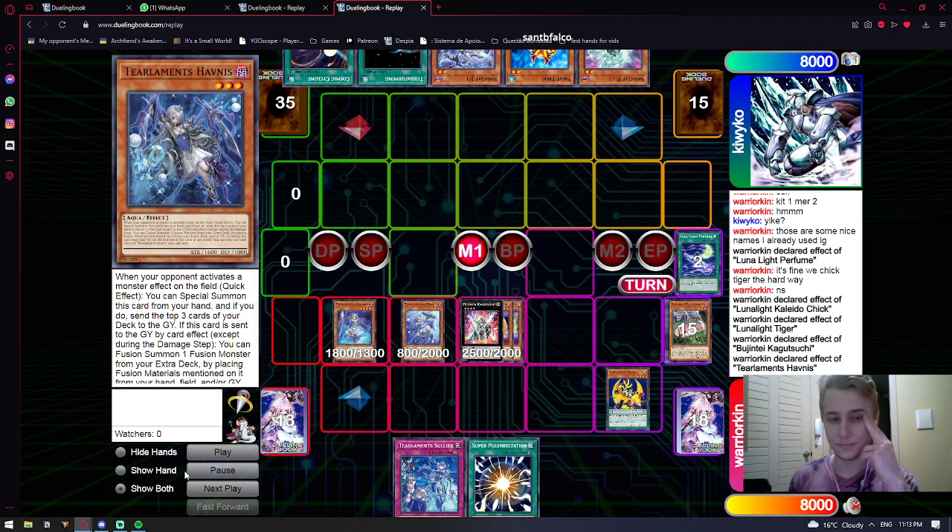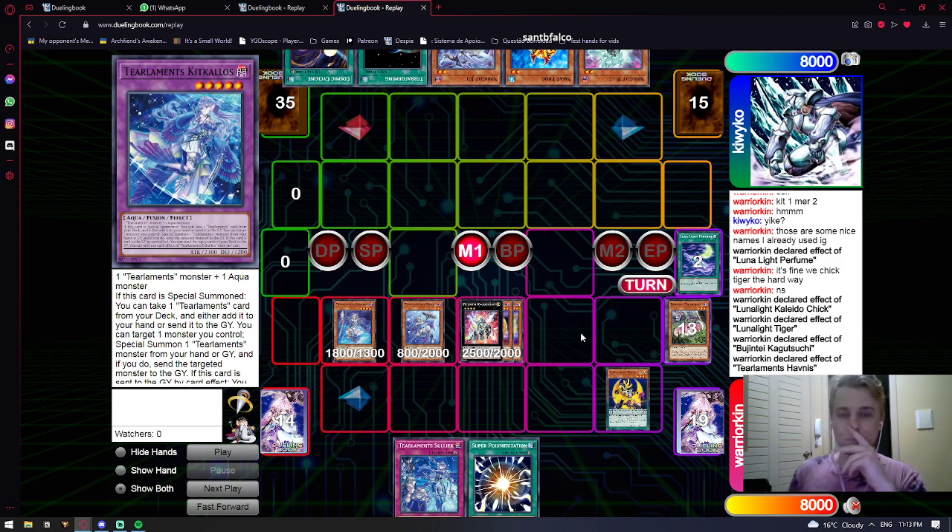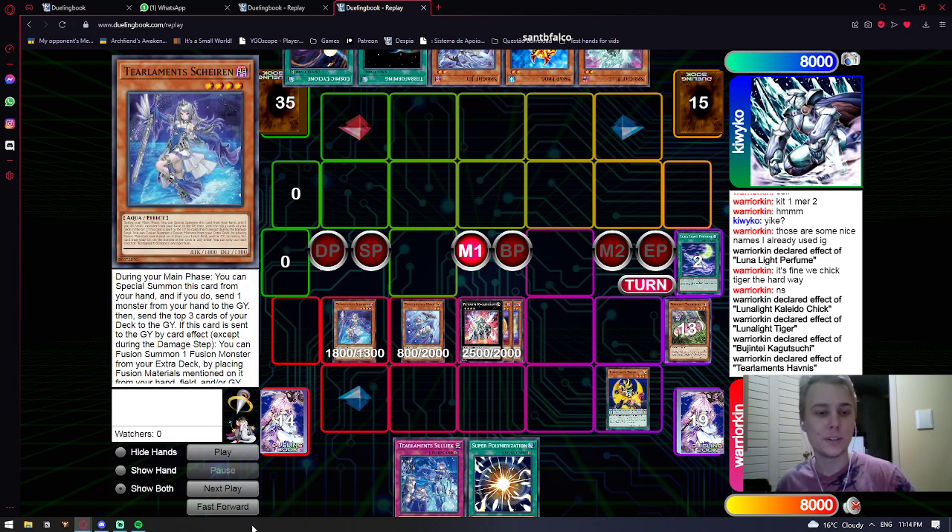We still have Zephyrus, Soliac, Anti-Spell we want to mill — we want to mill a lot of stuff, so Kagatsuchi here is pretty correct. You shouldn't be autopiloting on Kagatsuchi every time, but a lot of the time it is correct. I actually think most games where we win die roll, we're not going to be turboing out Kagatsuchi at all. I think Kagatsuchi is something we usually do when we don't win die roll and we get interrupted — it's usually a way of turning Lunalight bodies into advantage after you got interrupted on the Tiers.